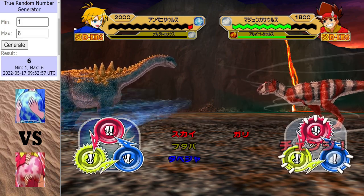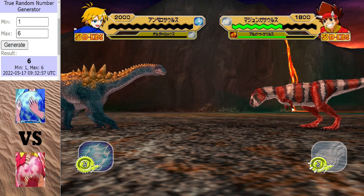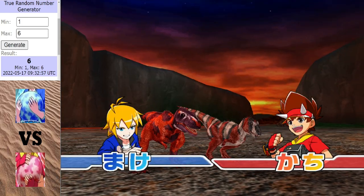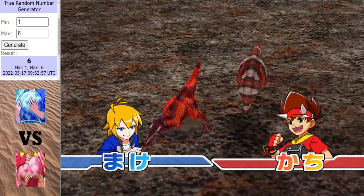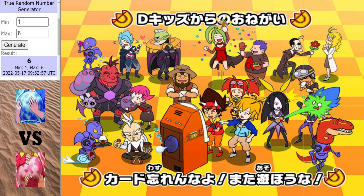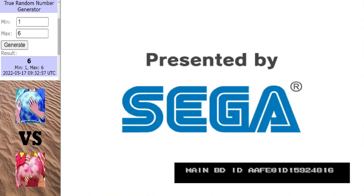Yep, there it is. Three ties in a row - enough for the Majungasaurus to clean house, finish off the Amplosaurus, and get the 2-0 win for the red egg. And unfortunately, that'll be all she wrote for the blue egg in this tournament, as they will not be able to qualify to the final.